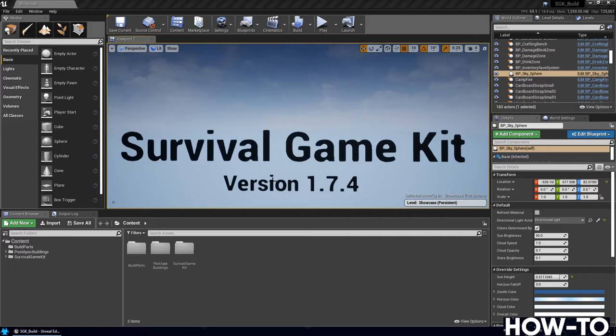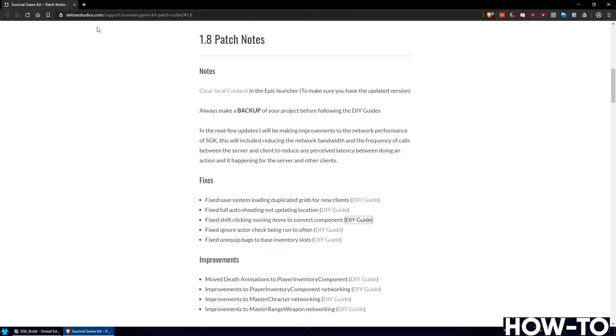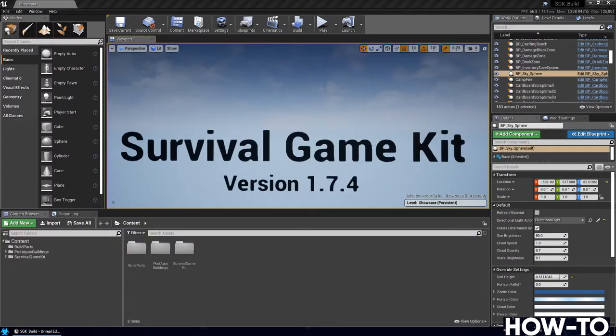If you want to follow along, make sure you go to diffusestudios.com. In there you'll see the patch notes — go to the 1.8 version and you'll see the list that I will be following here. You can pull it up side by side, and I'll be taking you through each of these steps.